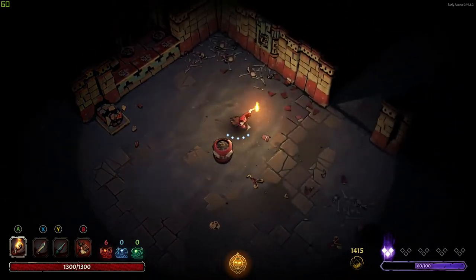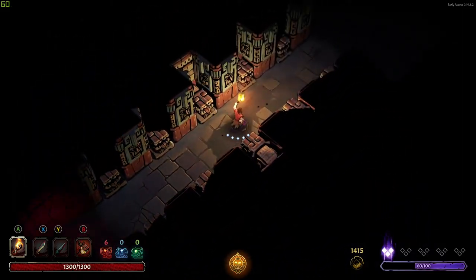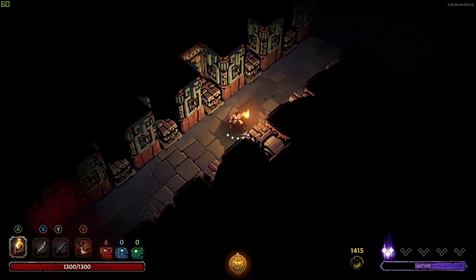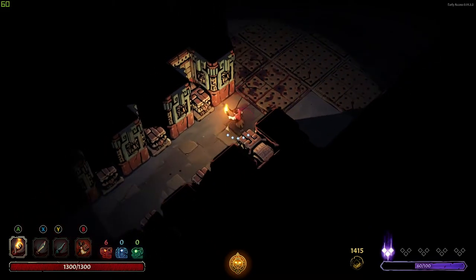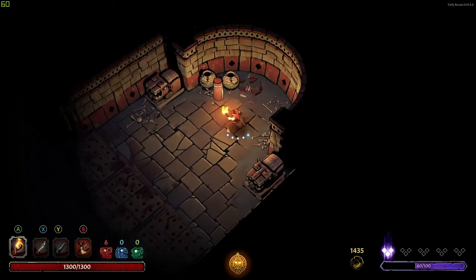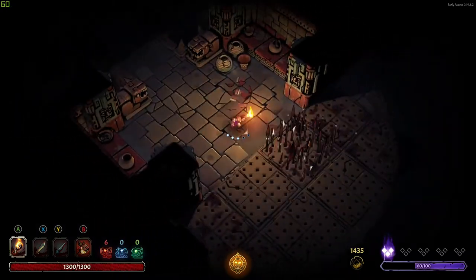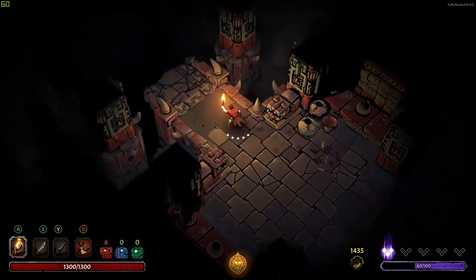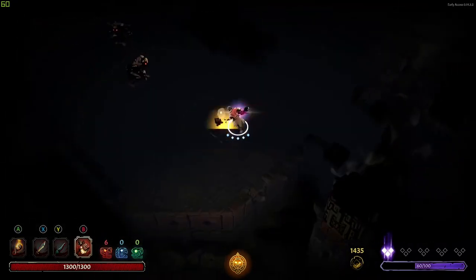I can just take out the traps like that — cool. Having a mega super powerful weapon is nice. Sometimes the corruption points make all these things fire whenever you walk in front of them, so that hallway would be not fun. Sometimes there are corruption things that change how often those fire, or they make them periodically fire so it's not touch-sensitive — it's just always going.